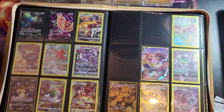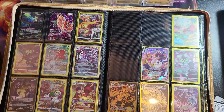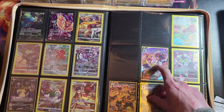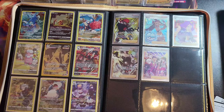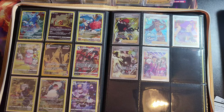Next is the Zacian and Zamazenta with Hop, and obviously the Charizard with Leon. The Zekrom with N, which I think is an amazing card — it's a shame they didn't do a Reshiram as well because that would've been a brilliant duo. Got the Urshifus. Then more Trainer Gallery — I finally managed to pull the Pikachu the other day. Got the Duraludon from Silver Tempest. I'd love to pull the Rayquaza to complete the set — I've got the standard VMAX and the rainbow VMAX, so the gold VMAX would be brilliant.